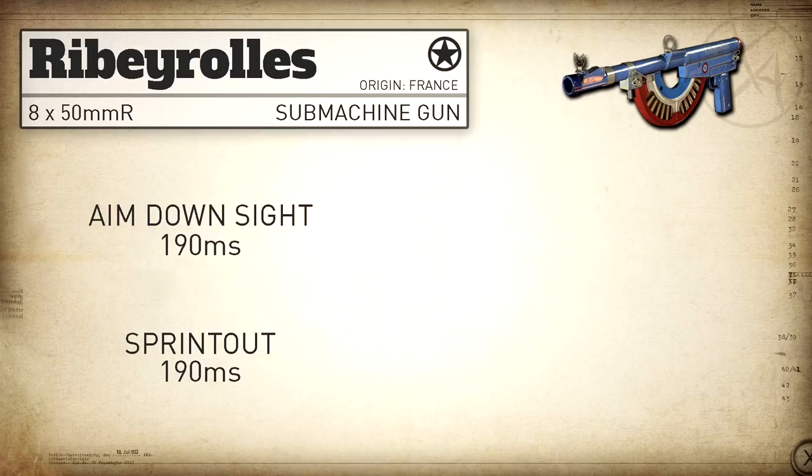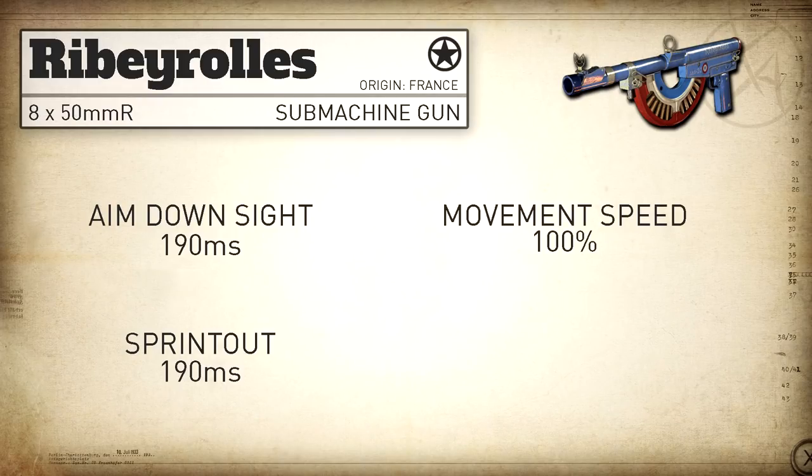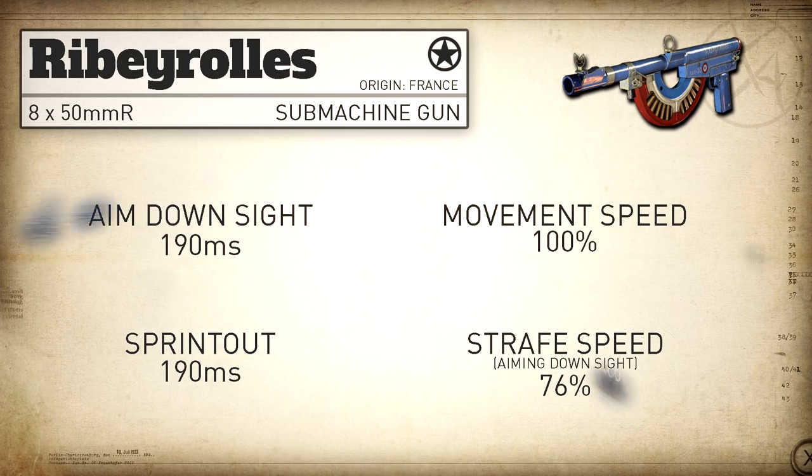Our movement speed with the Ribeyrolles is 100%, just like we would expect with SMGs, and our aim down sight strafe speed is in line with the Grease Gun and the Sterling, which is faster for the SMG category at 76%.